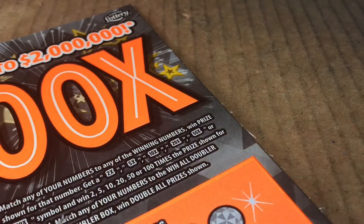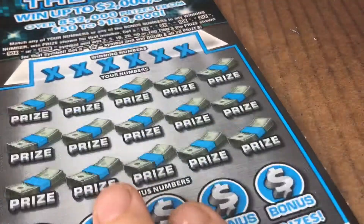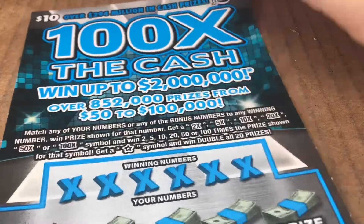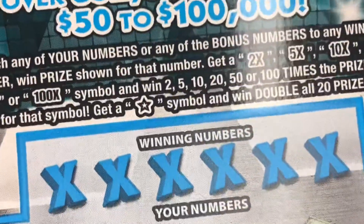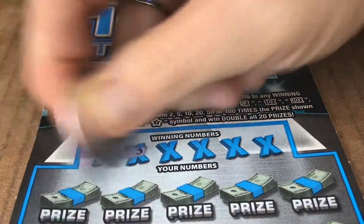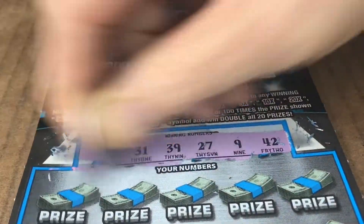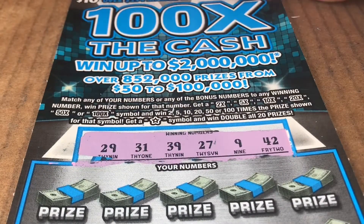Let's move over to the 100 times. We're going to start with the blue, because I love me the orange. The blue has odds of 1 in 3.50. This is ticket 32. We're looking for a bunch of multipliers, 2x up to 100 times. Or that star gets you all prizes doubled. I want to find that star — I haven't found it on this card yet. I have found the win-all doubler on the orange edition a couple times, but never the star on any of the new 100 times.